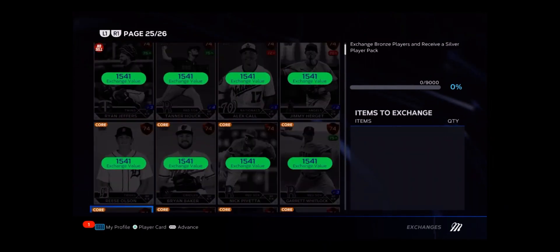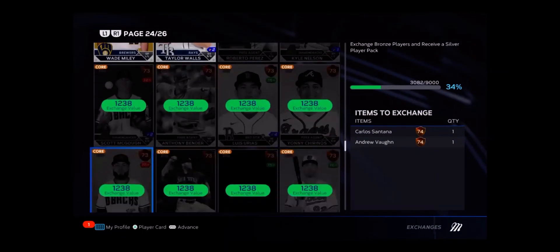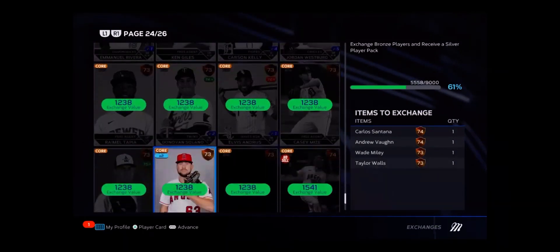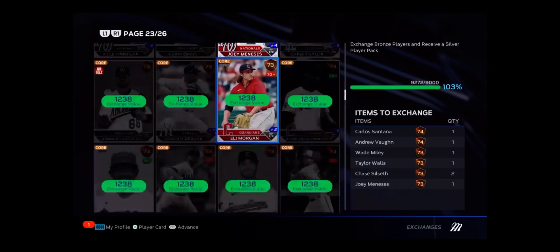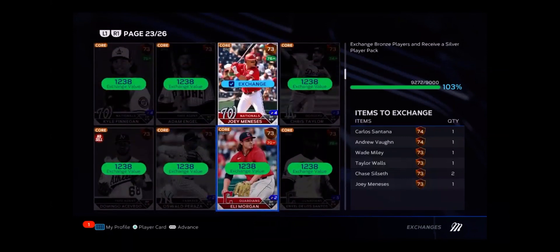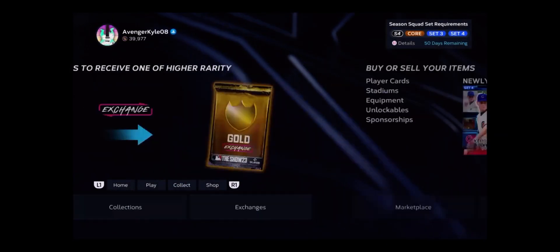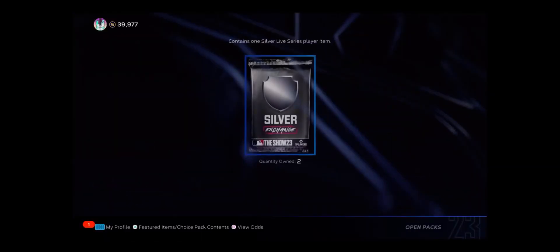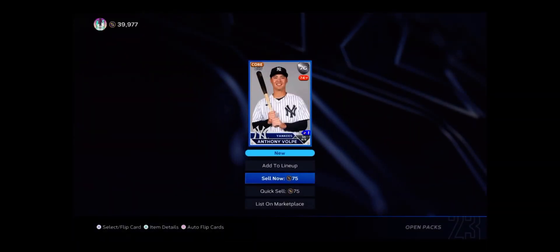I'm just trying to show you guys how you can do this. Two cards and I'm already at 34%. It's just easy. So I'm already at 103% and I'm only at a couple of cards. Now we can go over here — let's say you did it with the gold. We can open packs. Now we have two new silver cards. You can do it with the silver, but I'm going to keep these guys because then it's going to be good to exchange for gold.